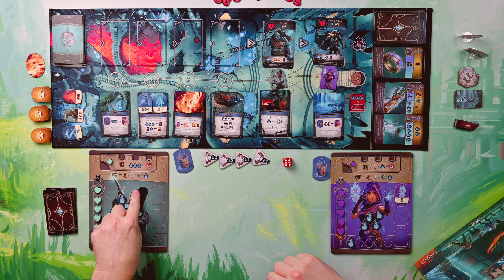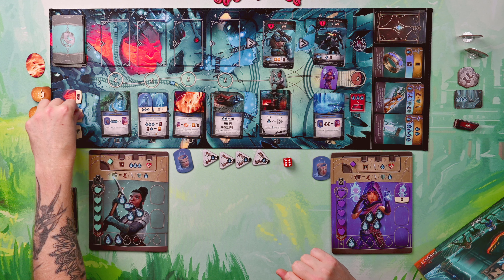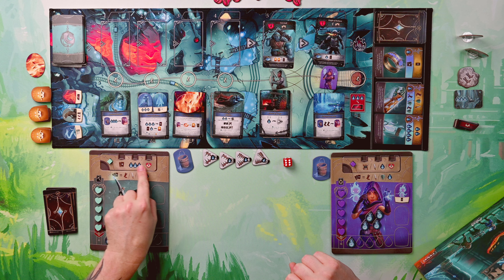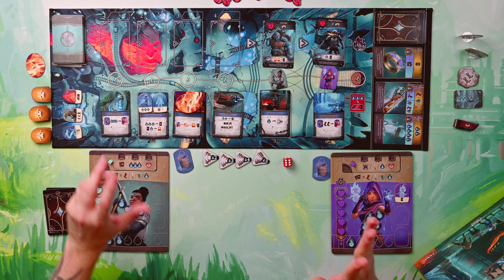Right now I've got the smith character and the sorceress. This character's got two dust, this character's got one dust. That's pretty much the starting point. We've got fairies, and on our boards here we've got our standard health, which is called our toughness. We've got some one-time actions up here. As we use them, we can't go back.